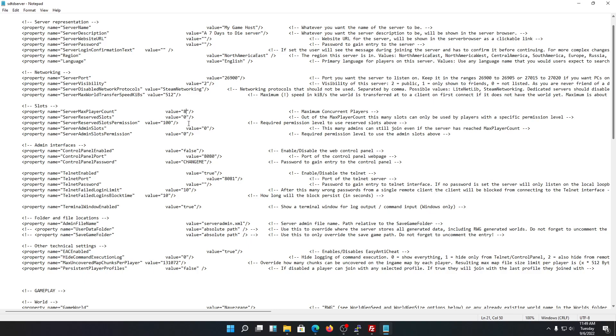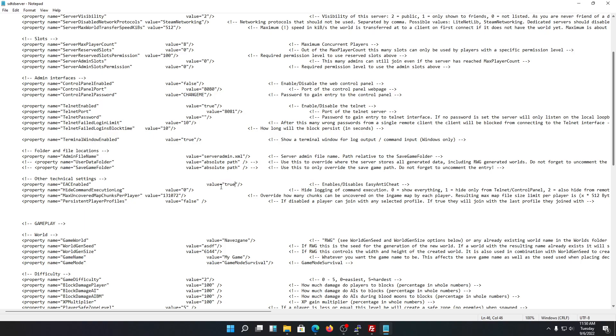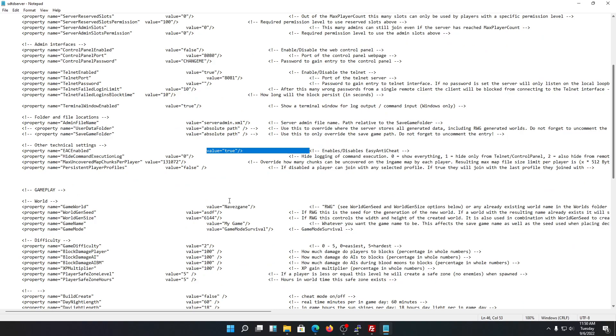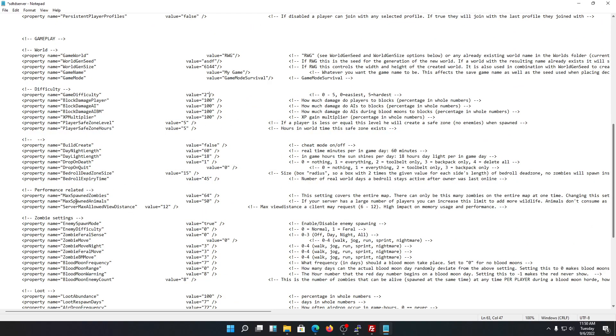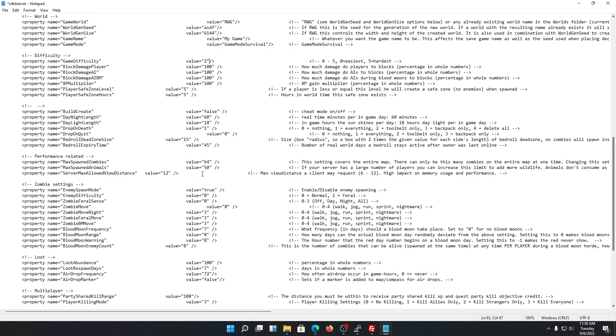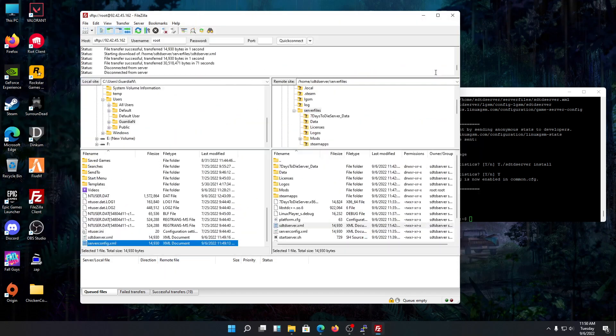You can change the game world, and if you want random world generation, you can choose RWG and set the seed and world size — it will generate the world for you. You can also change the difficulty, zombie speed, day/night length, and the 24-hour time cycle — everything is configurable here. Once edited, this is the server config file. Just upload it back to the server and start the server.